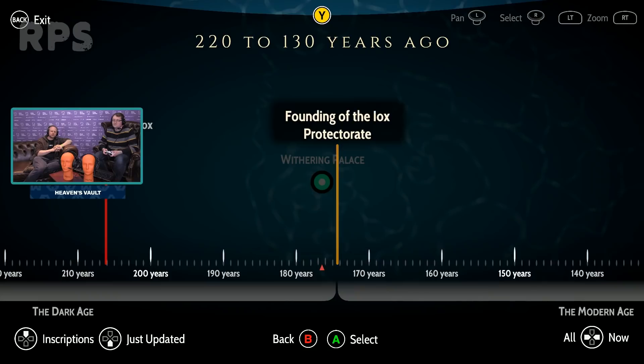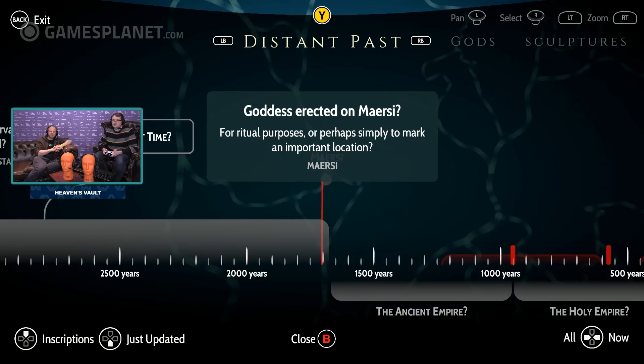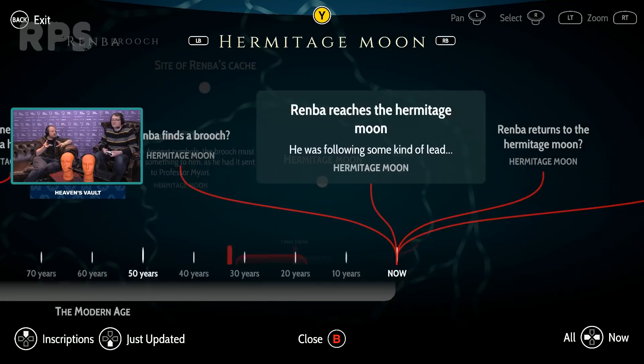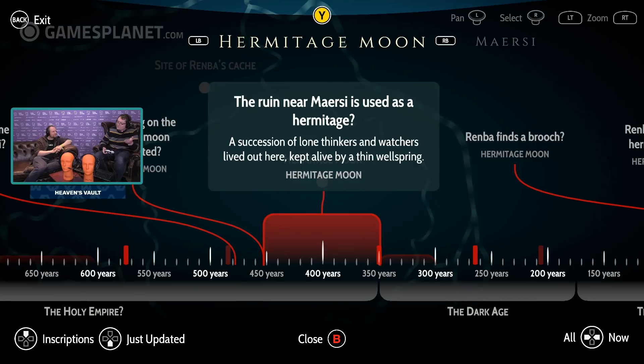So if you go into one of these events — here's the founding of the Arch Protectorate. The goddess is a god and there's actually a whole category of gods. You can use the bumpers to change categories and look at everything you know about gods, or everything you know about Meirze, which is one of the moons. You can kind of jump around. It's sort of Wikipedia-ish — you can jump around the history of the Nebula as much as you like. I've just never seen a feature like this before in this much detail, where you're really filling it in.